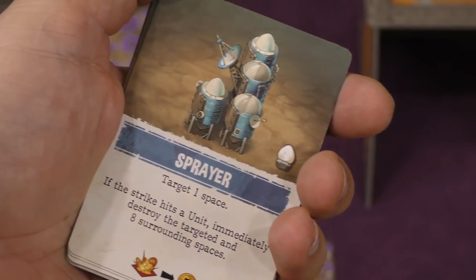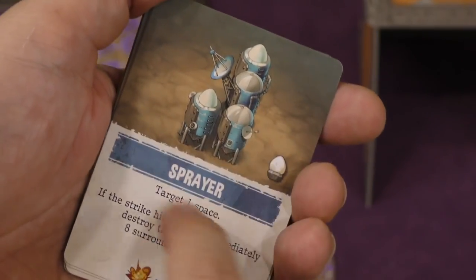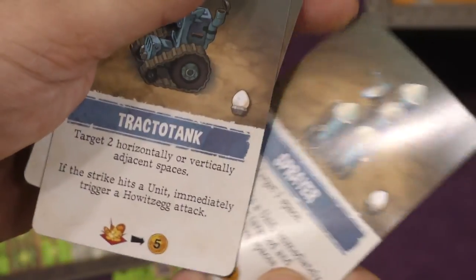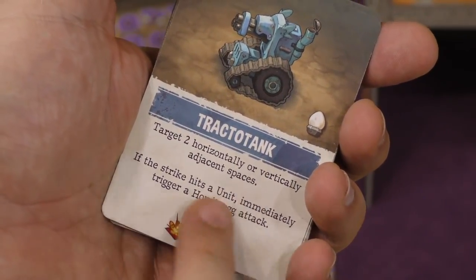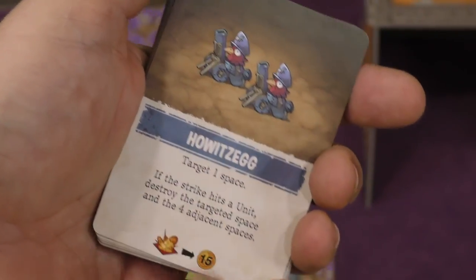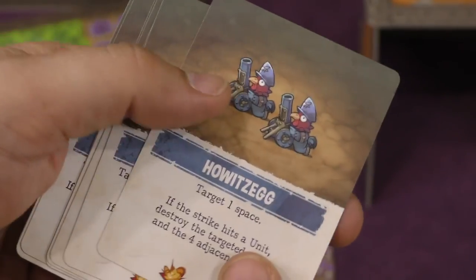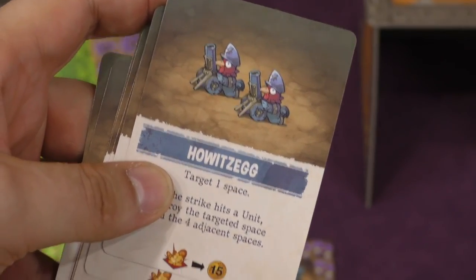The sprayer hits one space, but if it hits someone, it destroys that space and the eight surrounding spaces — so that's pretty cool. The tractor tank hits two spaces that are next to each other, horizontally or vertically, and if it hits a unit, you can also shoot with your howitz egg. Your howitz egg hits a spot, and if it hits, then you hit the four spots next to it. You'll notice that these are only one unit small, but they're worth 15 if you nail them.